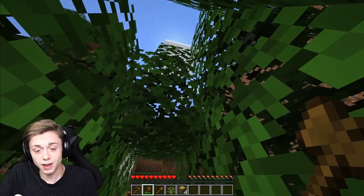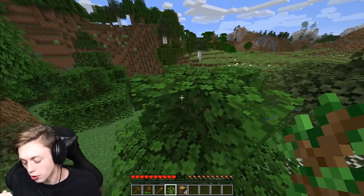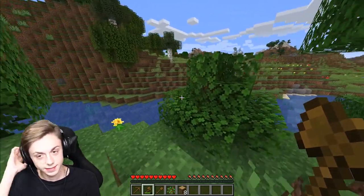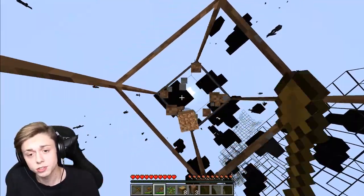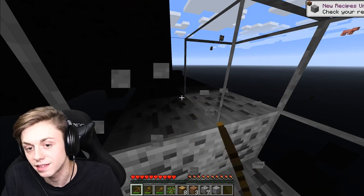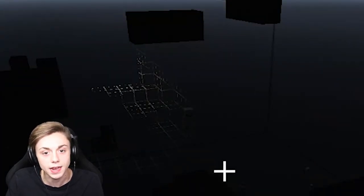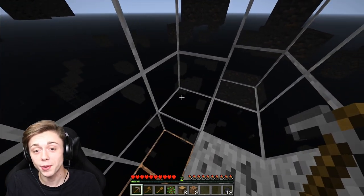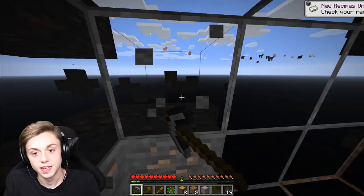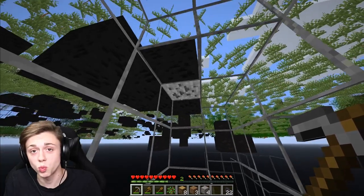Now the difference between this and the way the boys used to do it back in the day is we had a client-side mod and you could press a button and toggle between it. Unfortunately with the resource pack you have to wait through a loading screen every time — it's not that bad. Now I can actually tell where I am. Alexa, are you ready to find some diamonds? If you turn off smooth lighting then you can see all the ores — thanks a lot, internet. This works so well, it turns like every item into a glass block almost.